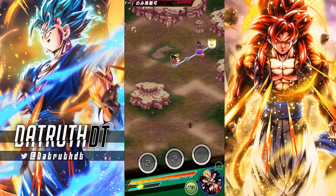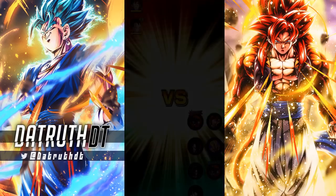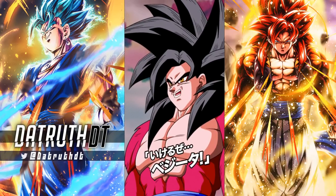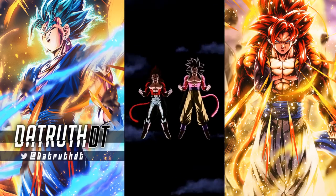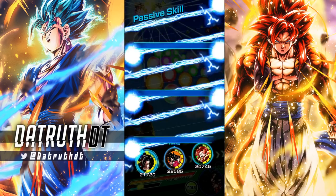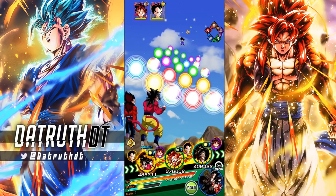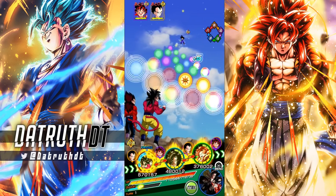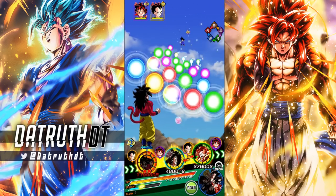Look at this — our character who started in slot 7, LR Super Saiyan 4 Goku, is getting the rotation on the final fight against Goku Jr. and Vegeta Jr. This just goes to show — they made 200 leader skills a thing and just look at how it bullies non-tough content. We just destroy it.